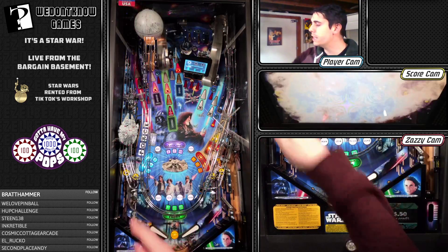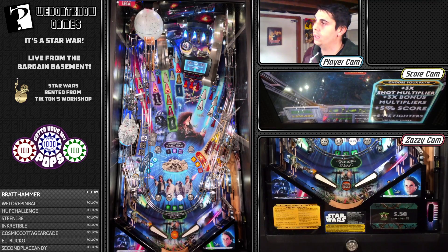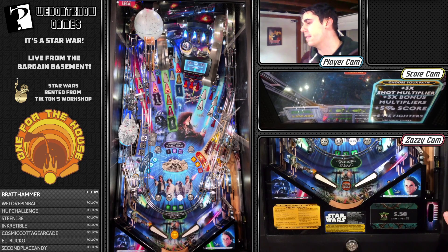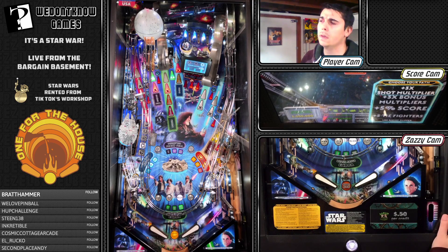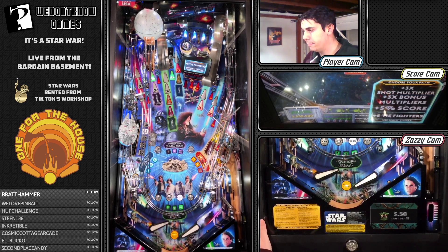What do we need — Endor and the Death Star shot. Let's hit right between them again just to prove a point. Get our Death Star shot, get our Endor, and then I think you just hit the same four shots again. So Endor, right ramp, Hoth shot, and the Death Star shot and we'll be done. We got those extra balls — you might as well burn them.